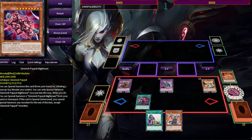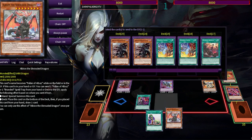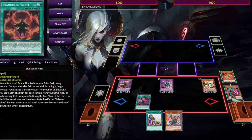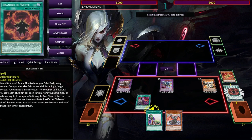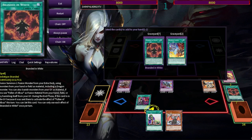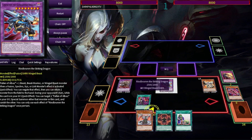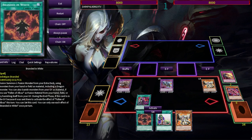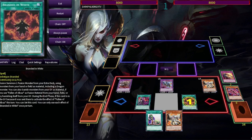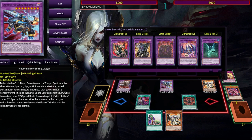You also have the free foolish burial for the gimmick puppet, so you don't have to go for Lubeleon with Branded Fusion. Albion as usual dumps Branded White and you're going to add back Branded White with retribution - which you just dumped in the graveyard with Saronir. As always, we will go for Lubeleon with Branded White.